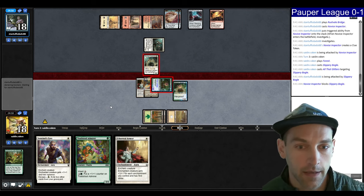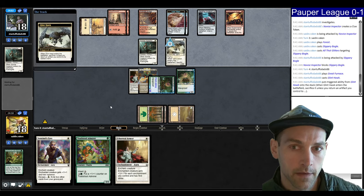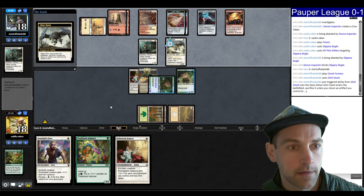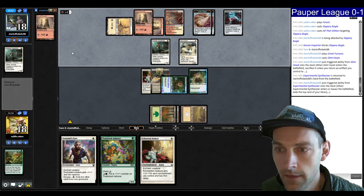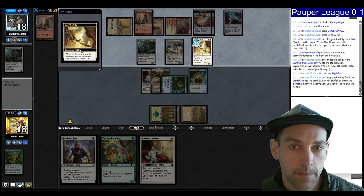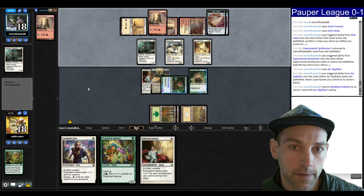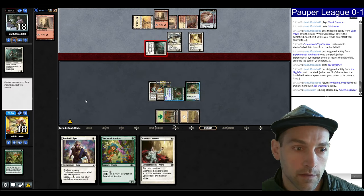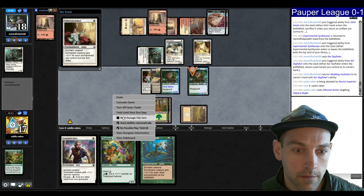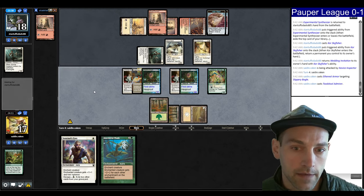They're going to block now. Next turn we go Ethereal Armor on the second Bogle. We're tapping mana for a Glinhawk; they're going to pick up the Synthesizer. They find a land they cannot use, and they had played the Great Furnace before playing out the Glinhawk, which was maybe a mistake. They Skyfisher back the Novice Inspector — probably a mistake. I can still play this Toadstool. Attack for 11. Next turn I can Mask on the Toadstool Admirer.